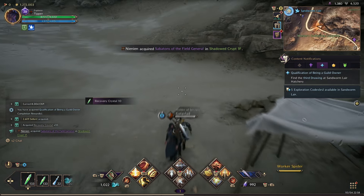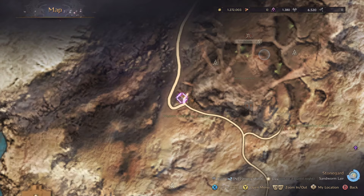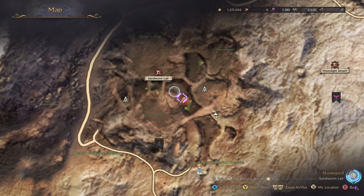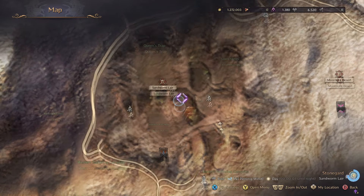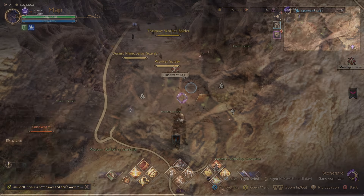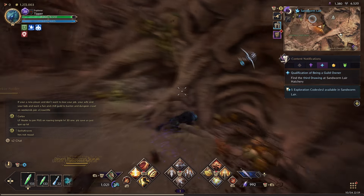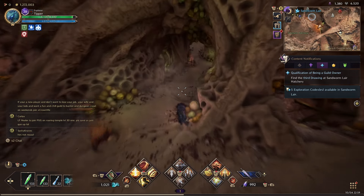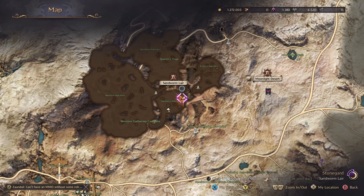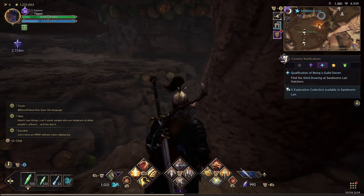So now it says qualifications of being a guild owner: find the third drawing at the sandworm lair. This is showing on the map — looks like it's in this area. We're going to walk along here and see if we can find it. I'm right in the middle of it but still above ground. If you look at these little green marks on the map, that's the entrance inside the caves, and that's where we want to go. Let's just pick the southern hatchery, because it says we need to find the third drawing in the sandworm lair hatchery. They're all called hatcheries, so the circle is over here — this is probably it.